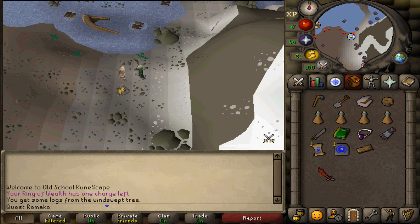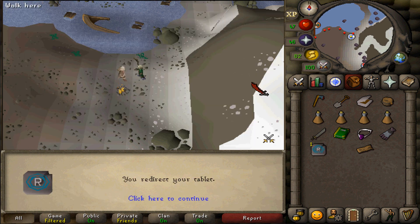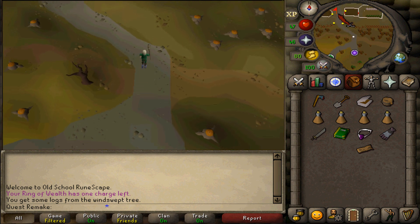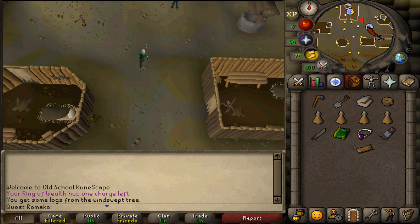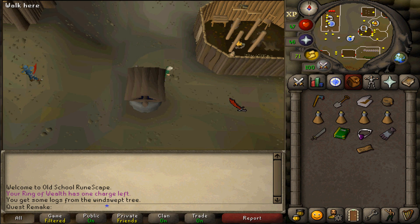After you've finished the conversation, make your way to Rellekka. I'll be using a Rellekka portal teleport — you could also use your Lyre, your Fremennik Boots, or just walk. Once you've entered Rellekka, go to the water sign and somewhere around it you should find an NPC called Ingrid. Talk to her.